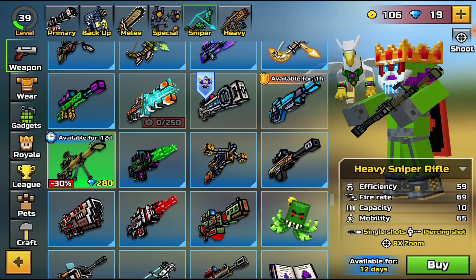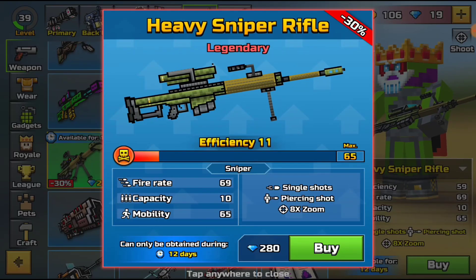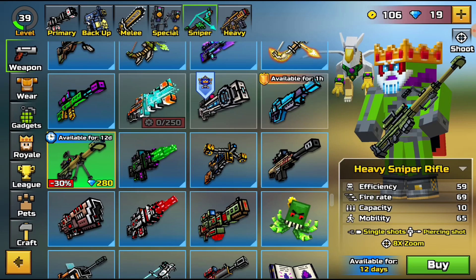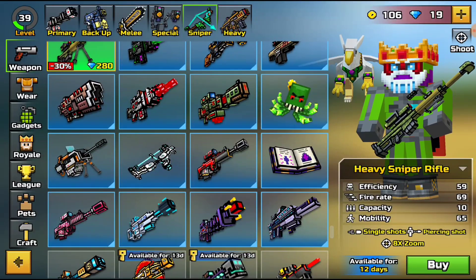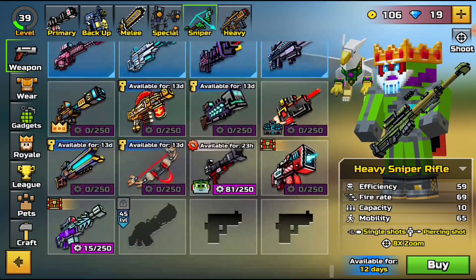Right here we have the heavy sniper rifle, and it says efficiency 59 but if you click on it it's only efficiency 11, so do not buy it right now. It's very cheap though and it looks really cool. Yes, it is taken from Fortnite but they did redesign it a little bit.